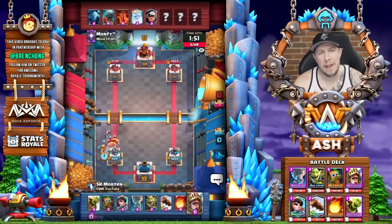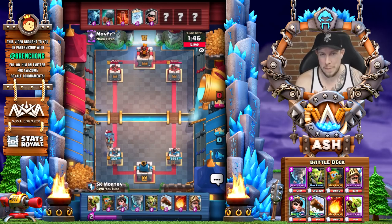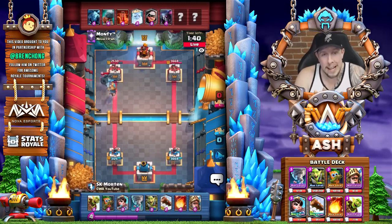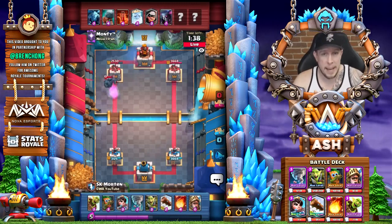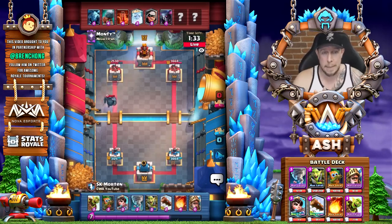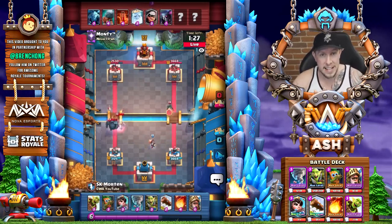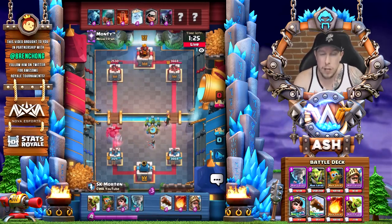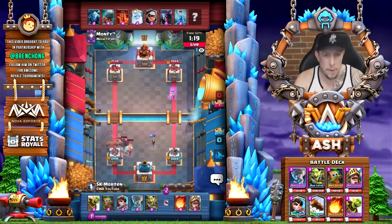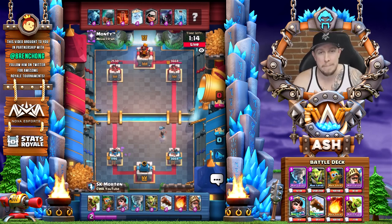Coming in at number five is Bait, and this was a really difficult one for me because bait has definitely been in better spots. When we say bait we mean small spell bait — zap bait and log bait. There are a few deck types that fit the archetype: the classic princess goblin barrel log bait deck, zap bait with the mega knight and the skeleton barrel, and of course sparky bait decks using sparky, inferno dragon, skarmy, spear goblins, and bats.